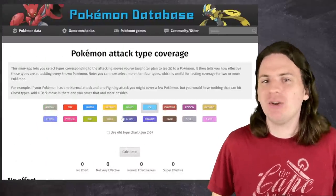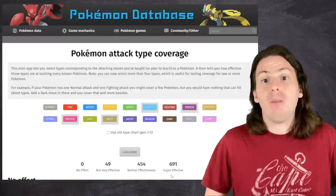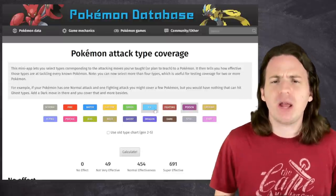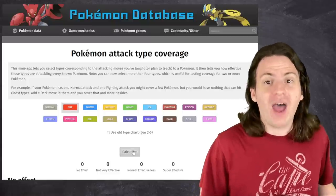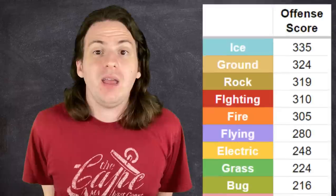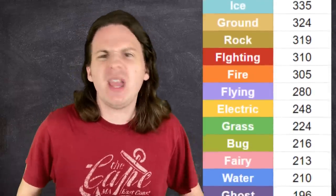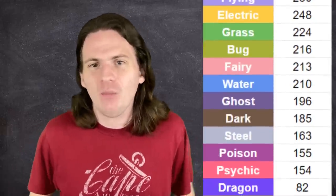To keep things simple, I'll explain this method using the basic 18 types on their own, and then we'll scale it up to include all possible dual type combinations. Evaluating a type's offensive prowess is pretty straightforward. The Pokemon database has a tool that lets you put in a series of types, and it will show you how many Pokemon you can hit super effectively with those types. Since a Pokemon's most powerful move is probably one that is the same type as it, this is a perfect metric for measuring the offensive abilities of each type. We can see that there are 305 Pokemon that take super effective damage from fire, so 305 becomes the offense score for fire.